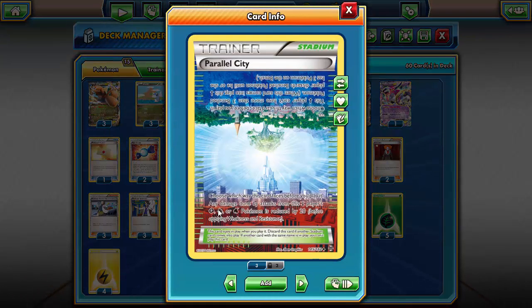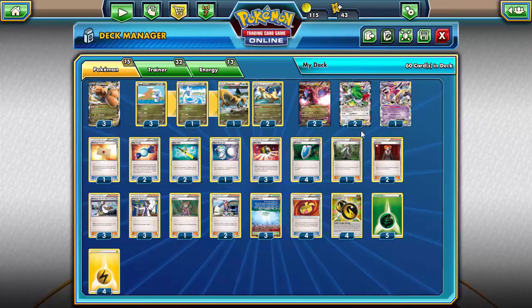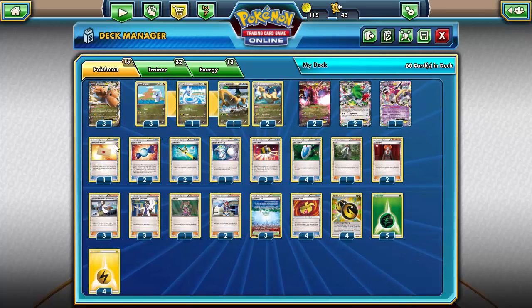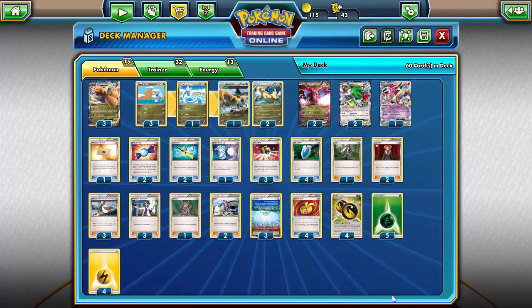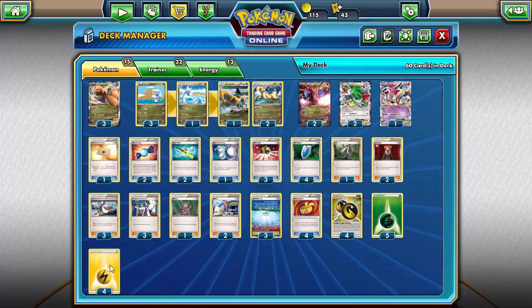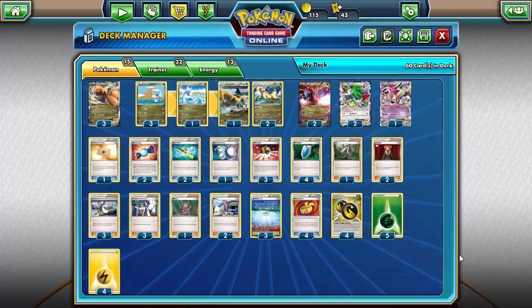There's not really a stadium that benefits Dragon Pokémon — you could run Shadow Circle or Fairy Garden, but you don't need Fairy Garden because you have Hydreigon, and you rarely run into Fairy decks anyway. We're running Parallel City because we don't have any Grass, Fire, or Water Pokémon on our side so the negative effects won't affect us, and it reduces our opponent's bench to three. Running four Muscle Bands for increased damage, four Double Dragon Energy — phenomenal — and a 5-4 split of Grass and Electric energy, since you're usually discarding the Electric.